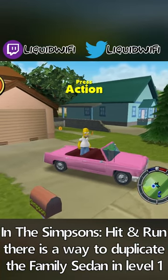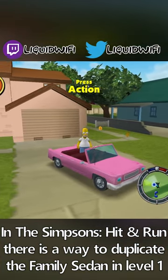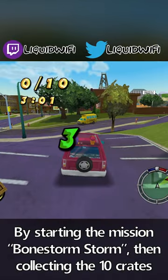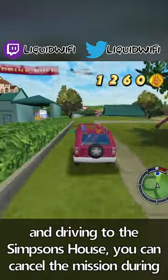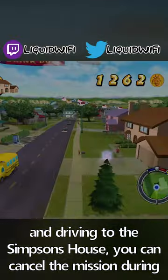In The Simpsons Hit and Run, there is a way to duplicate the Family Sedan in Level 1. By starting the mission Bone Storm, then collecting the 10 crates and driving to the Simpsons house, you can cancel the mission during the black screen before the final cutscene.